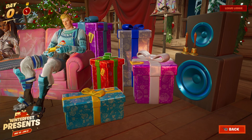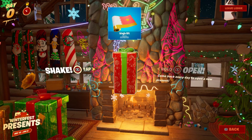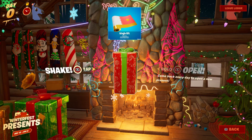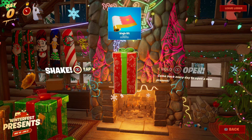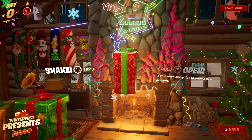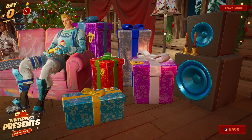Moving on to a better gift — to the left of the purple one is the red gift, which contains a skin wrap called Gringle Gift. It's basically just if Guff was a skin wrap — pink and white with a star and gold accents. The next one in my opinion is really cool: a back bling inside of the silver gift with the blue ribbon.